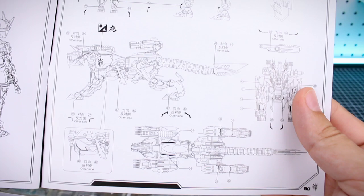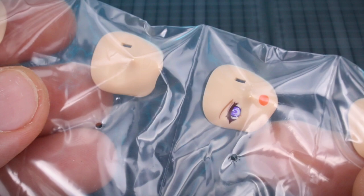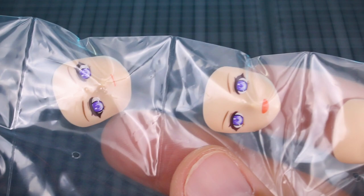First up are all your face parts — the pre-printed ones and the unprinted ones. You have two unprinted faces: one with two eyes and one with one eye. For the printed faces, you have one with an open mouth and then two different versions of the two-eyed face. So there are some cool options there for those.